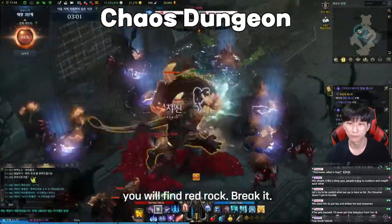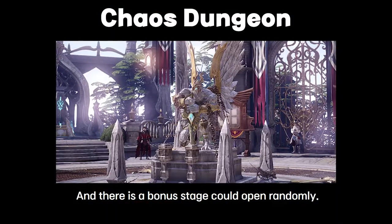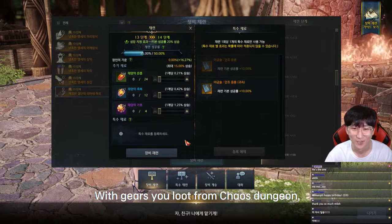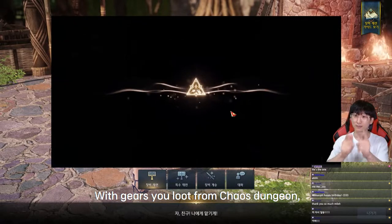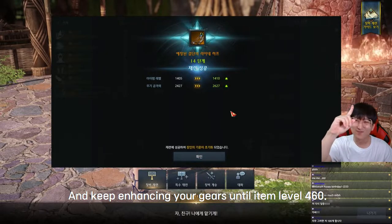To kill seed monsters easily, pick tripod effects such as freeze, electric shock, or fear on your skills. In the third stage, after killing the monsters you'll find a red rock — break it, then kill every monster to complete the chaos dungeon. There is also a bonus stage that can open randomly where you can earn gold. With the gear you loot, change your equipment and keep enhancing your gear until item level 460.